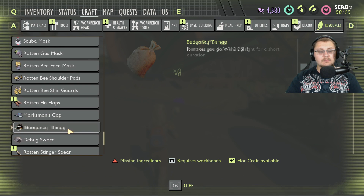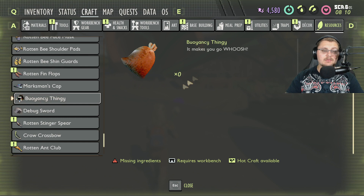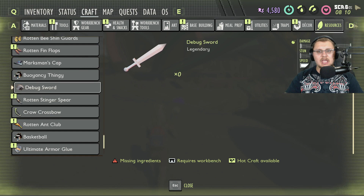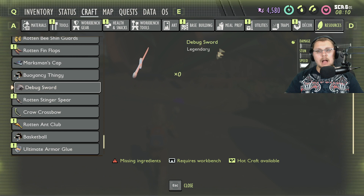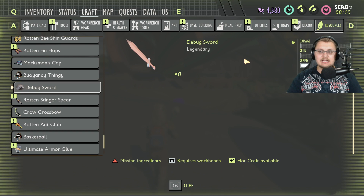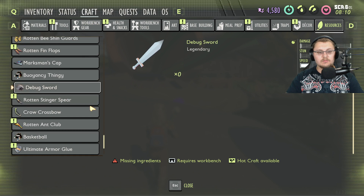Buoyancy thingy — not really in the game yet, described as 'makes you go whoosh.' I'm assuming it's something you'd use to shoot yourself up through water fast. The water isn't that deep so you don't really need it, but why not. Debug sword — a legendary sword used only for debugging right now. Maybe it'll become an actual game item, but its damage and stun stats are only about as strong as the dragonfly slayer.